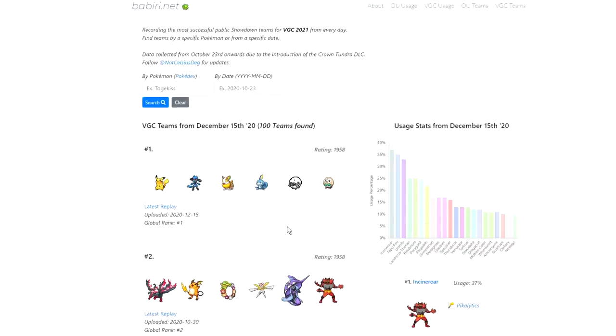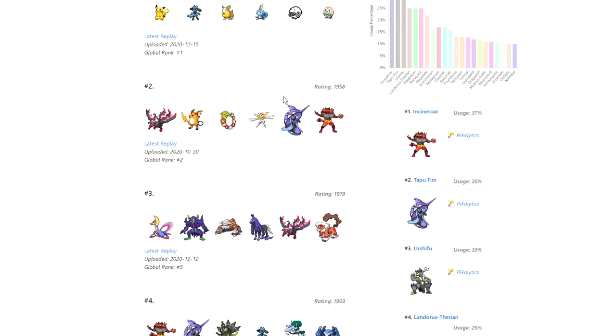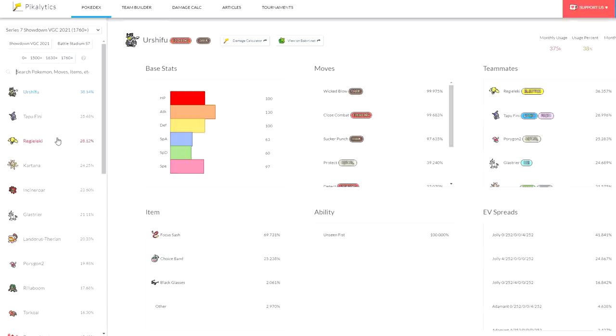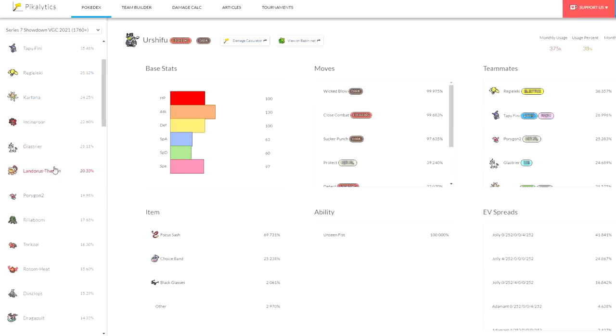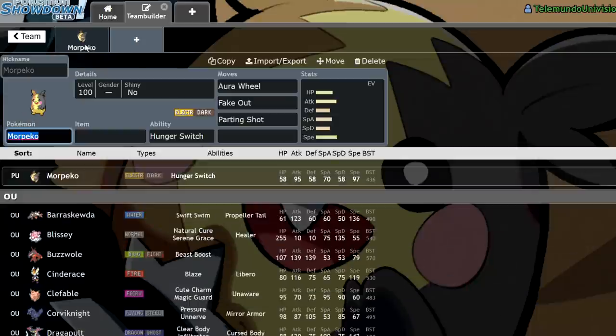The ladder tool seems bugged — it's showing me a Zygarde, which isn't the correct VGC format. Checking usage stats another way: Urshifu has risen to the top of usage recently because Choice Band Urshifu is absolutely insane — 69% usage on Focus Sash, but also 25% on Choice Band. A lot of people go with Focus Sash for reliability and move flexibility, but Choice Band is for immediate power. It's very hard to switch in on, even with Tapu Fini. Landorus-Therian is also something I don't want to face with Morpeko, but naturally outspeeding it at base 91 speed is really huge.